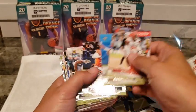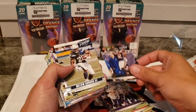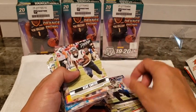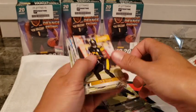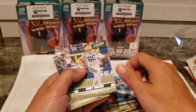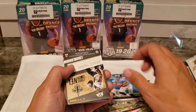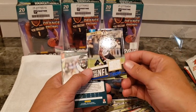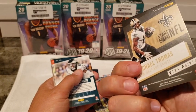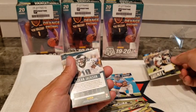Denzel Ward, Michael Thomas, Dalvin Cook — NFL's leading rusher right there — Kirk Cousins, Allen Robinson, Nick Chubb who's coming back healthy I think this week, Carson Wentz who should be back this week healthy. Jon Bostic, Amari Cooper, Golden Tate, Fournette. We got a Michael Thomas Stars of the NFL card — I don't know if that's a parallel because it's got blue at the bottom, but it's not a bad card.